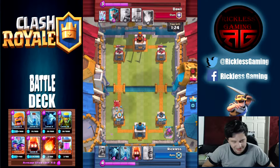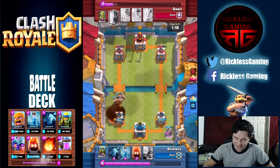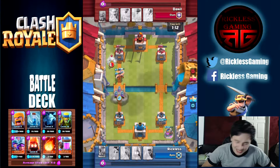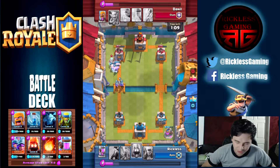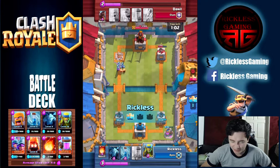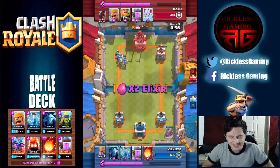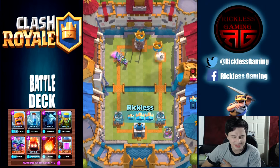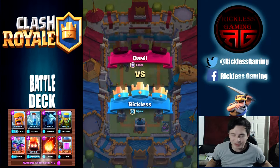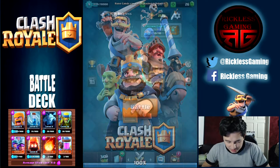I'm gonna go for the barbarians. He uses fireball, so let's put down these three musketeers and wait for them. Let's put them down and go for a really awesome push. I put down the fire spirits in case he decides to use anything. Now I put the goblins and at this point he knew it was over - he doesn't have anything to stop them. I'm already doing a lot of damage and he doesn't even bother to stop them. He could have probably survived a little bit more, but he's already suffered way too much damage. He gives up.